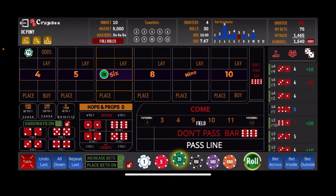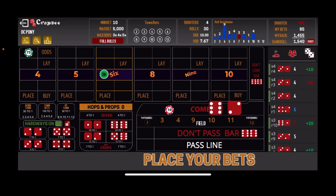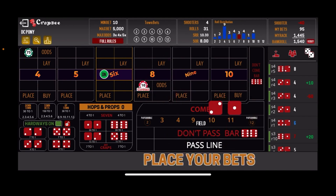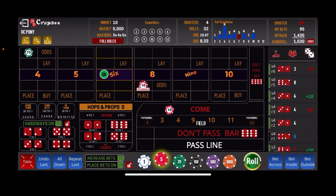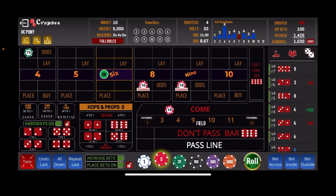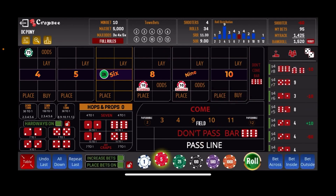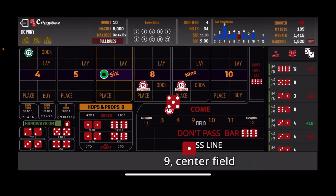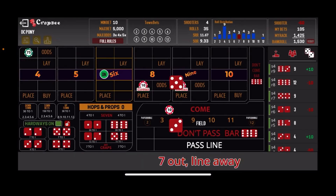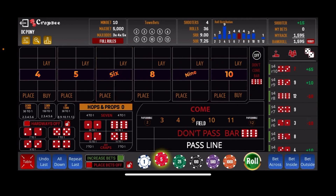We come back with a $10 Come bet. The 8 easy — the Come bet moves to the 8. We replace the Come, but get 3 craps. We replace it again — Colt 45, center field 9. Another Come bet — 12 craps, we lose again. Rolling again — center field 9, we do collect. And there's the 7-out. We won $15 on this shooter, so we're up a total of $95.